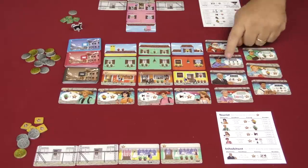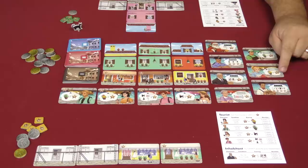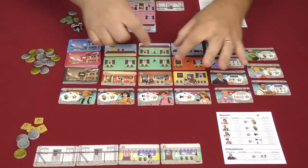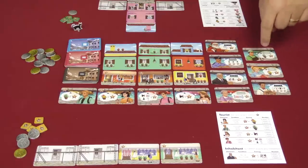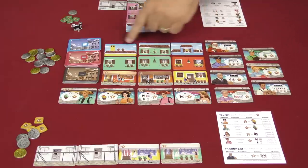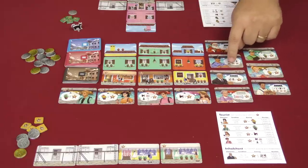Now a couple of other things about the inhabitants. The florist gives you one point for every yellow or red potted plant in a three-column-wide section of your housing development. The gardener gives you the same thing for green potted plants. Santa Claus gives you three points per chimney on the third levels in your neighborhood.